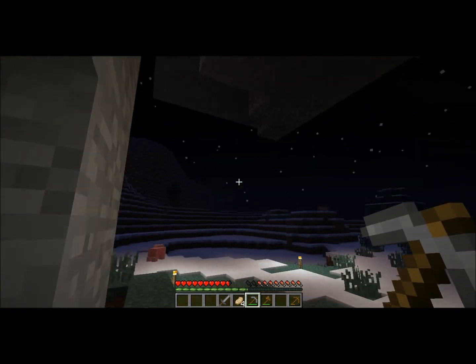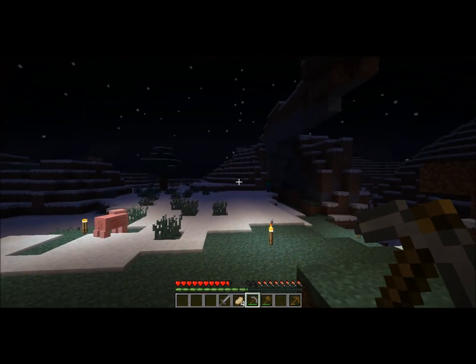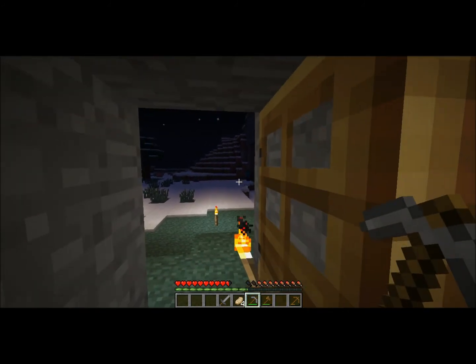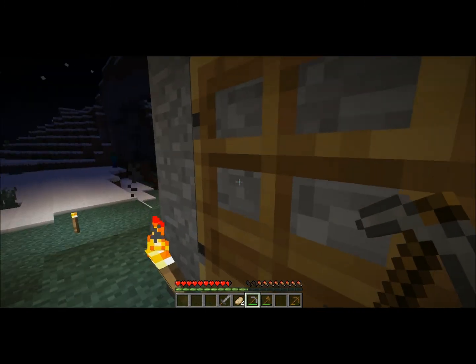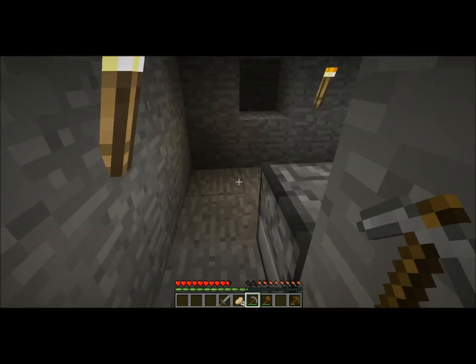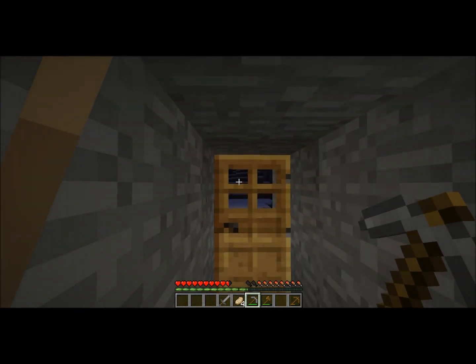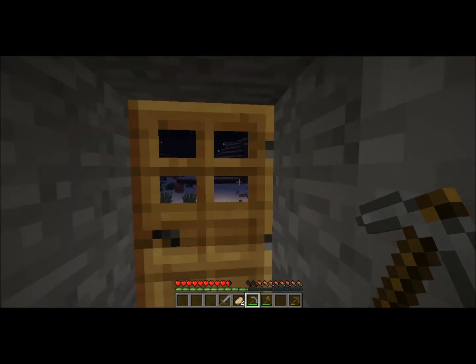So right now we're going to take a quick look outside. That's what you call a zombie — that little green thing over there in 1.2.5. Zombies are aggressive mobs in day and night. We will show you how to survive in the nether in a future video. From this point, that is a zombie, so let me just start over discussing the mobs.